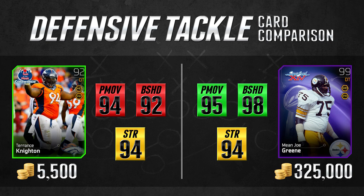Moving on to our other defensive tackle position — and this is another one where there is an insane price difference. While the Marcel Darius card was closer to the Don Terry Poe than the Terrence Knighton card is to the Mean Joe Green, they're still fairly comparable in most categories. The Terrence Knighton card is only one worse in power move, and while it's six worse in block shed, it's still pretty good at 92 block shed. When it comes to strength, they're identical at 94.